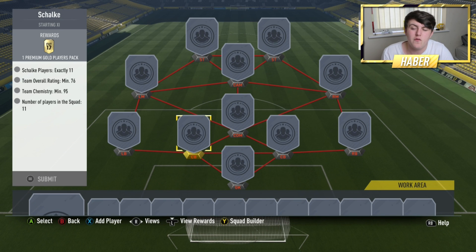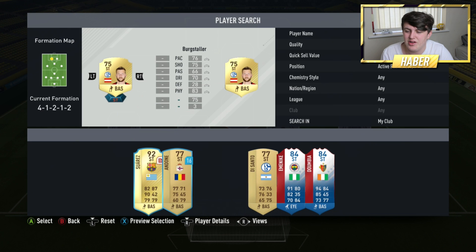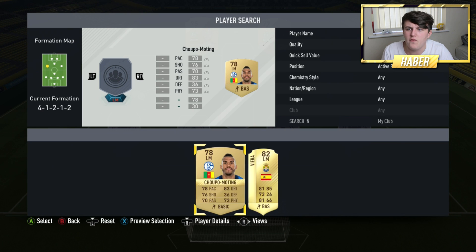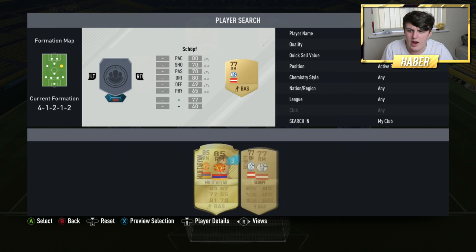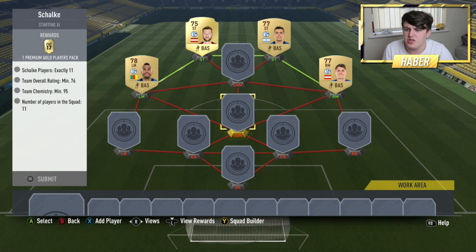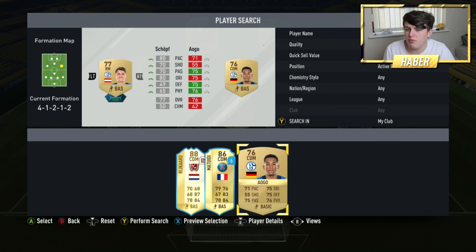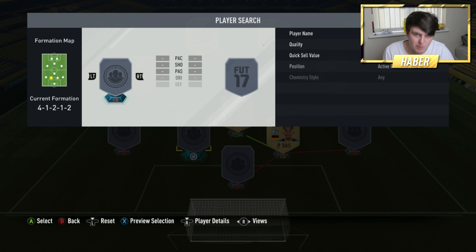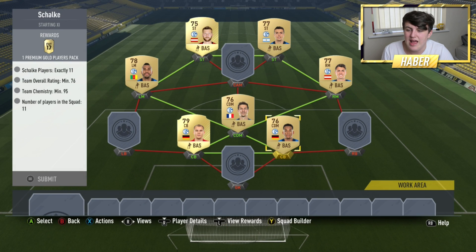I went on a site called Footbin — I've made a video on this before — it's really easy to use and you can seriously make some coins and save up packs for Team of the Season. When TOTS drops you'll have quite a few packs to open: a bunch of 25k packs, 15k packs, prime players packs, and the European Tour SBC if you haven't already completed it.